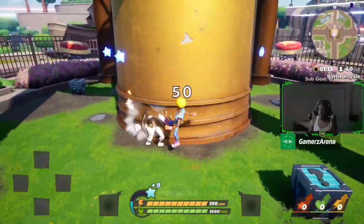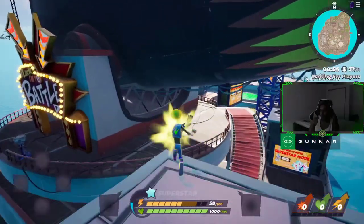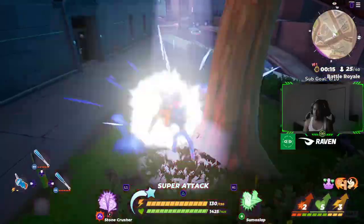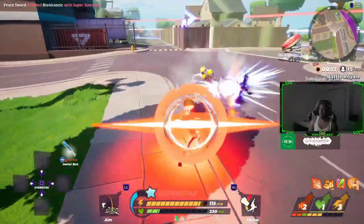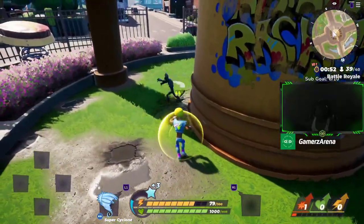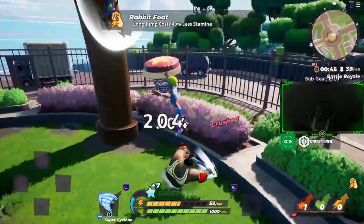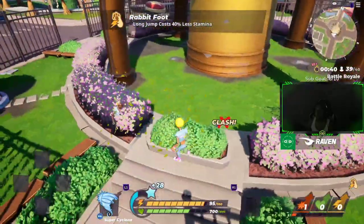First we have: attack, running attack, jumping attack, charge attack, special attack, grab, running grab, jumping grab, special grab, super grab, blocking, weapon attack, weapon grab, and throwing. You can throw boxes, books, and weapons in this game. And then of course, the final one — not really a move but still an attacking tool — is third partying.